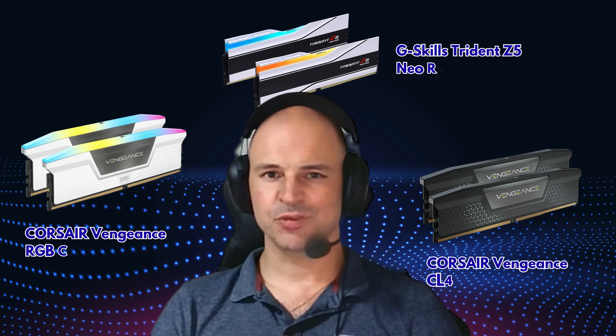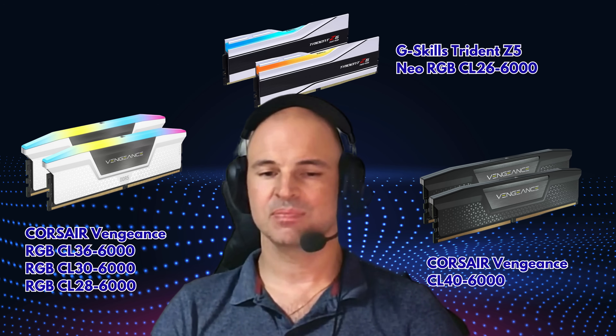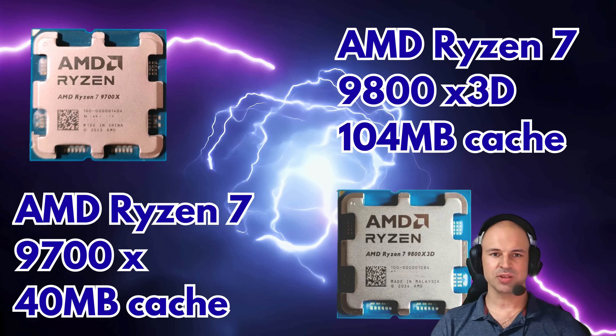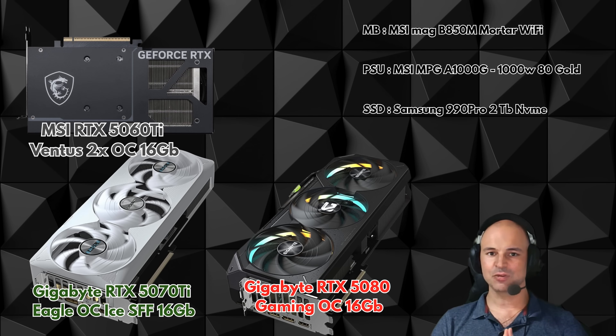So today we're testing 5 different DDR5 kits: CL40, CL36, CL30, CL28, and CL26. And not only looking at average FPS but also at 1% lows and 0.1% lows to really understand how latency affects gameplay. We're doing this on the Ryzen 7 9700X and the Ryzen 7 9800X 3D, paired with the RTX 5060 Ti, 5070 Ti, and 5080. Resolutions tested: 1080p, 1440p, and 4K.